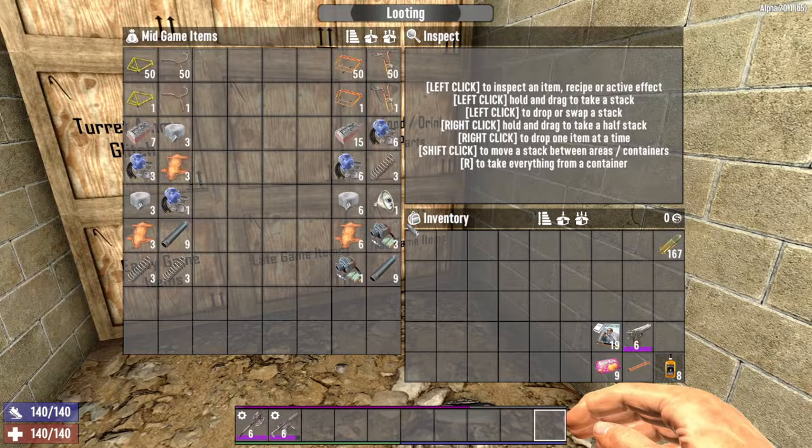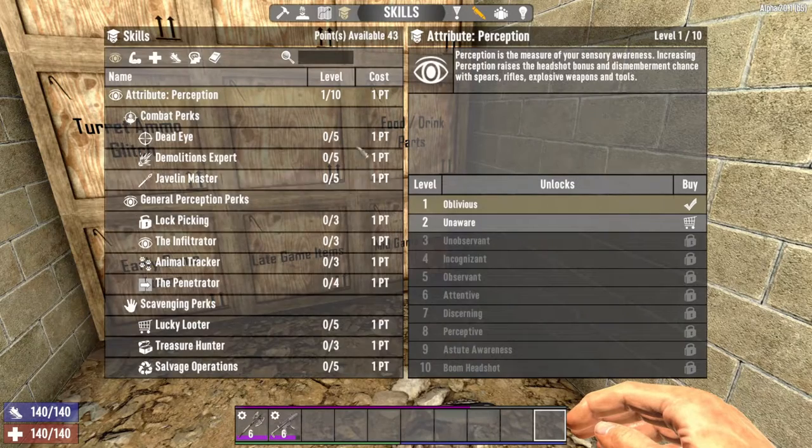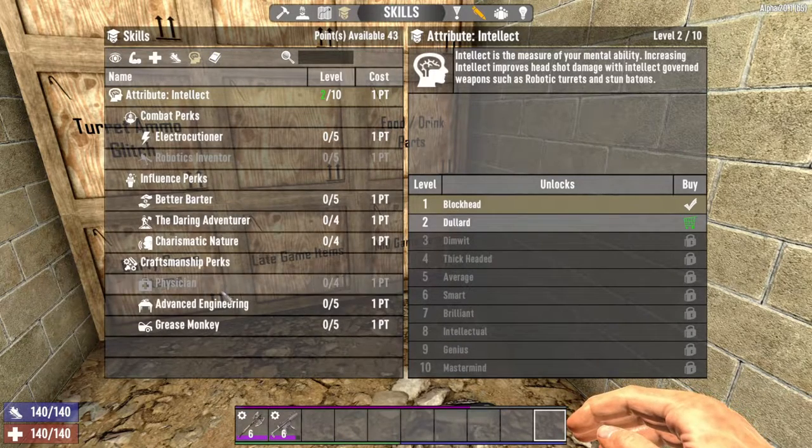Let's discuss mid game. Once you're established and looking to make real money, you can start selling all the armor, weapons, and tools you no longer need. Found a level 5 iron axe? Sell the level 3. Got a shiny new steel club? Sell the old bat. You can even become a factory if you have a few skill points invested into Grease Monkey and Advanced Engineering.